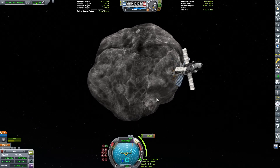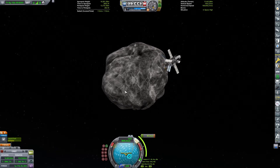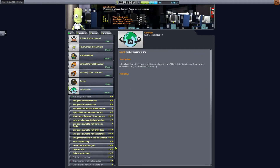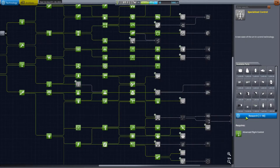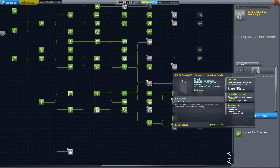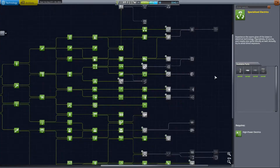Whoa, take it easy there little probe, gonna shake yourself apart. This is Echo 3 and welcome back to our modded career mode discussion. I'm going to pick up three contracts to take tourists in orbit around Kerbin, but two of these stipulate that the tourists want to visit an asteroid. So we're going to pick up a few technologies here that will make it easier for us to capture an asteroid and bring it into orbit around Kerbin.